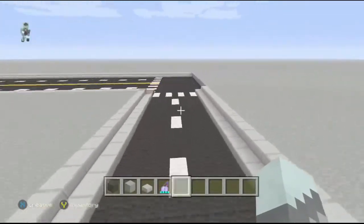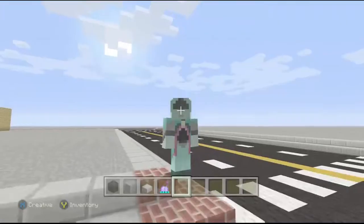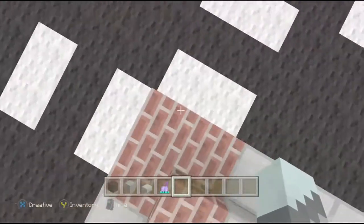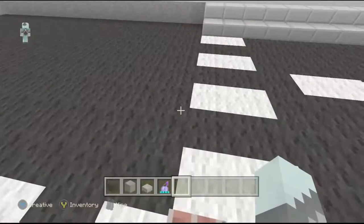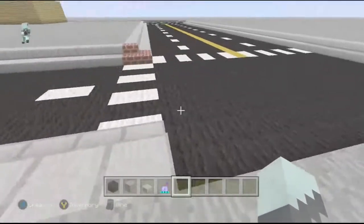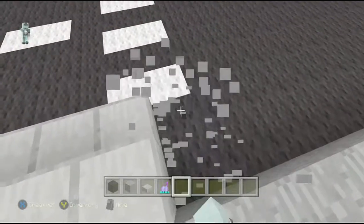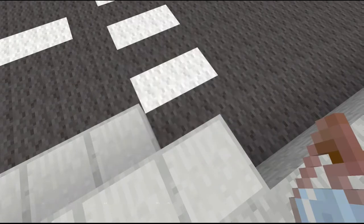I'm using these bricks because in Denver, Colorado there's usually a red thing at the corner where you walk off and cross to the other side of the street. I think I need to make that right here.